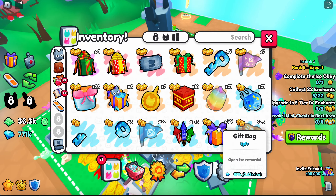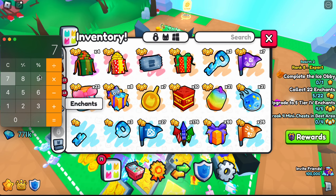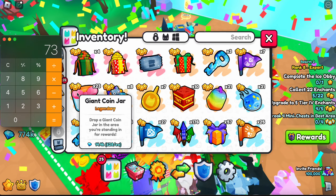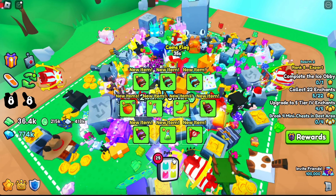We opened a lot. We have 59 left. So if we go over to our calculator... 73 minus... minus 15... now it's 57. We opened 16. And that is what we got.